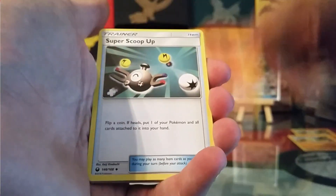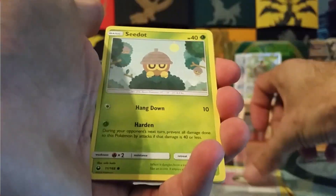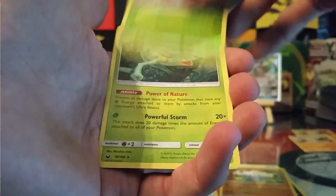We have a Fire Energy, Super Scoop Up, Weaving Bell, Friend Ball, C-Dot, Skitty, Lone Rattata, Torchic, Meditite, Reverse Volbeat, and a non-holo rare Sceptile.